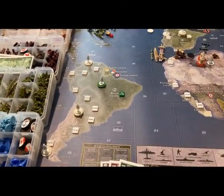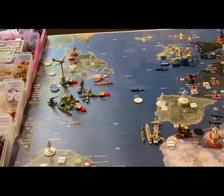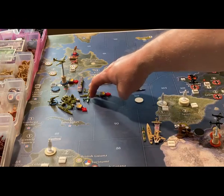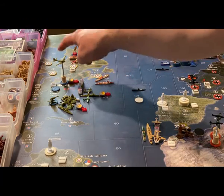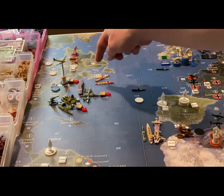They will be making some attacks in the Atlantic. First off they will be attacking C-Zone 103 with their destroyer, the two fighters from the carrier, and the strategic bomber from Washington.